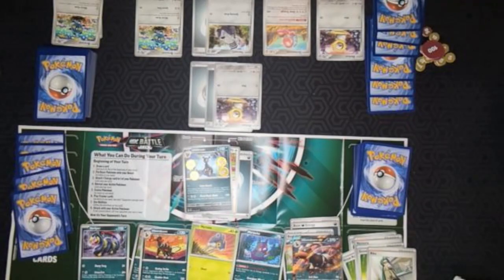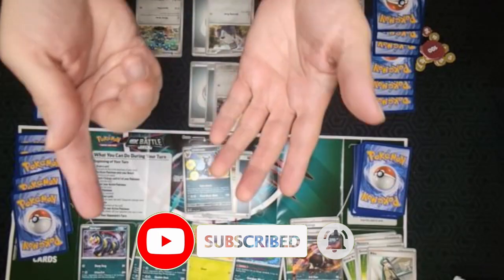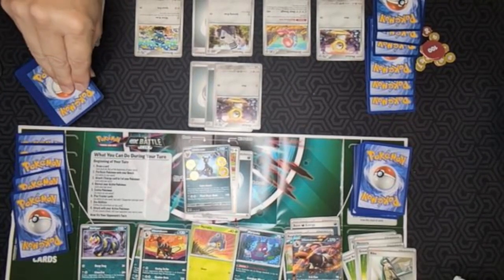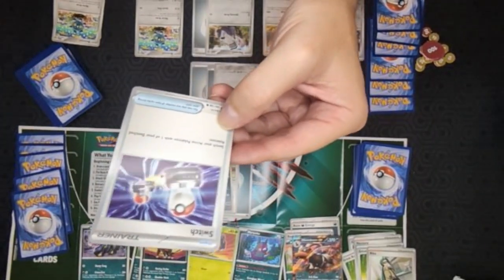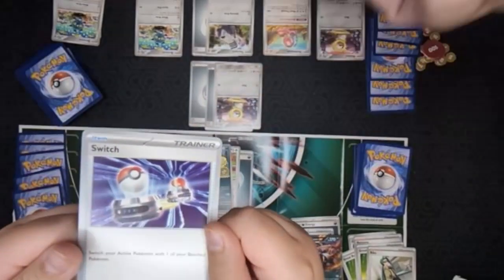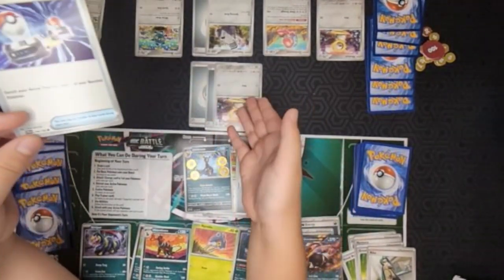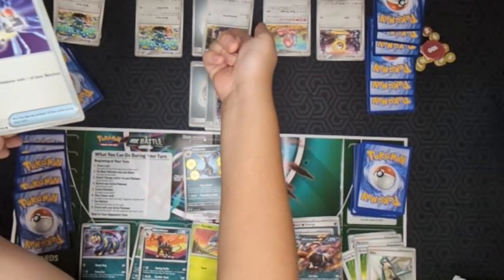If you recall last time, Caleb was in a good spot to win or at least have a strong hand. It's my turn, and I have no cards in my hand. I drew an item card - Switch. I'm going to read it: switch your active Pokemon with one of your bench Pokemon. Actually, I should use it because I can move this guy up and then draw a card with his attack.